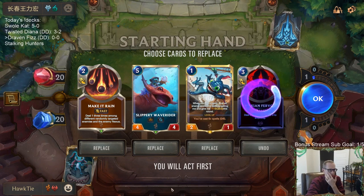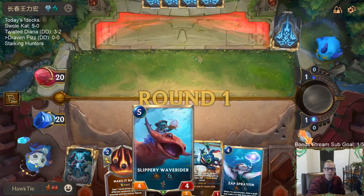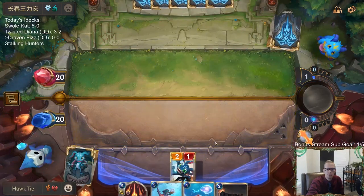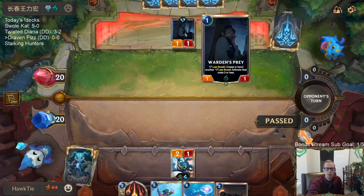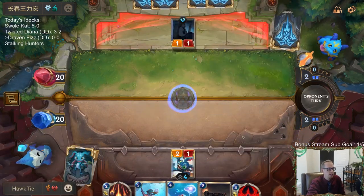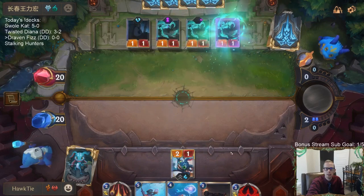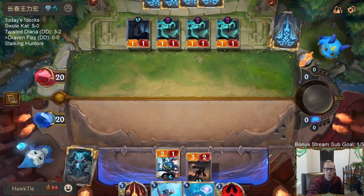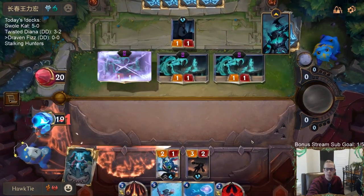Maokai, Hecarim - that seems pretty cool. We'll get rid of Fervor. I like Fizz and Make It Rain, and Wave Rider is just amazing so I want to keep Wave Rider. Wave Rider is our top end though, so maybe I should mulligan it. Warden's Prey is such a good Fizz blocker. I will block Warden's Prey if it attacks, but I won't block any others.